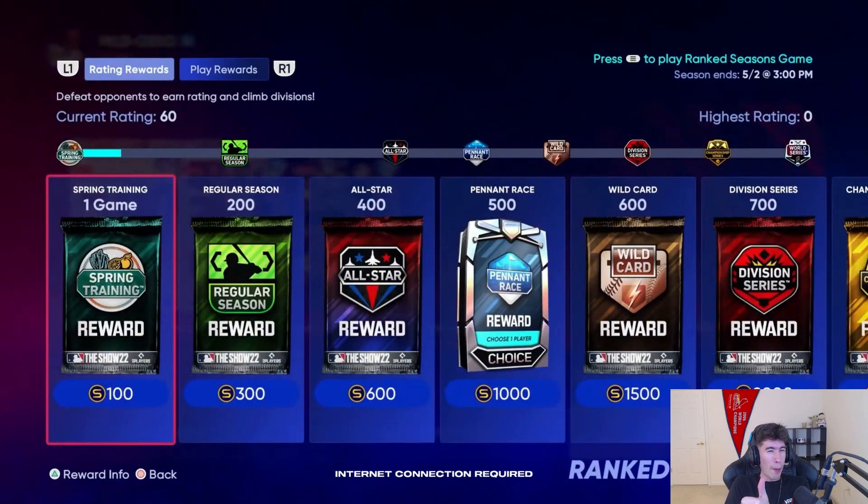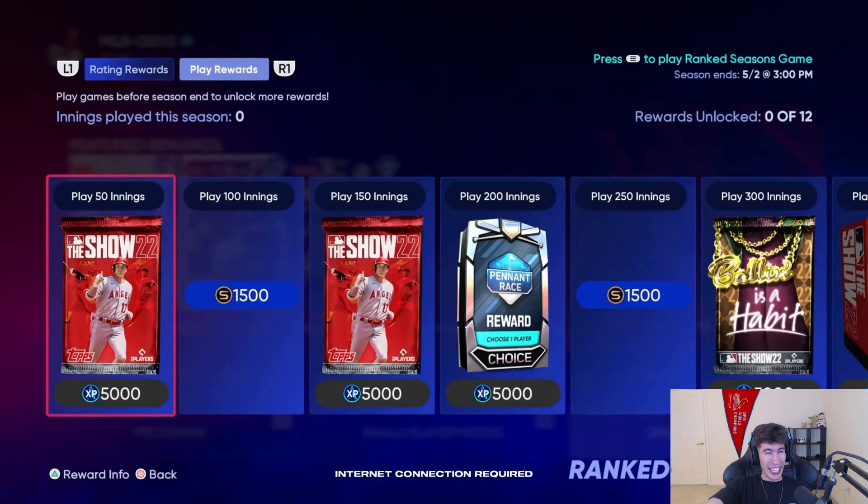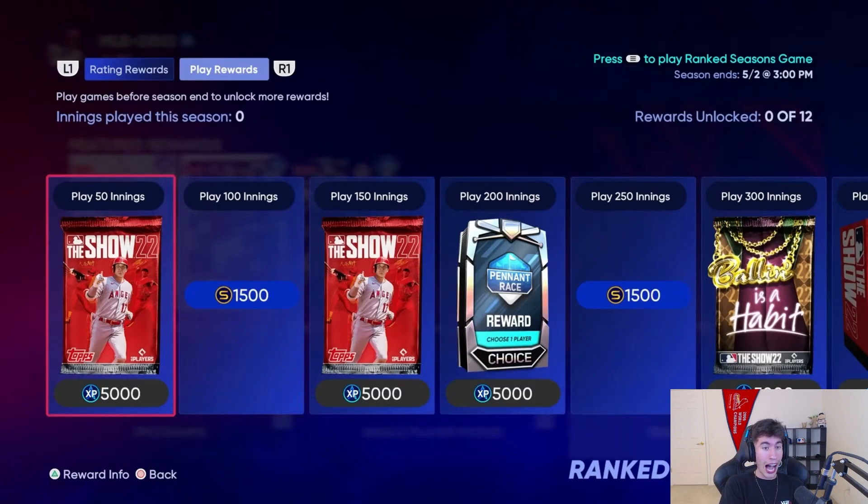Instead of winning games, the Ranked Seasons program is now innings-based: play 50 innings, 100, 150, 200, 300, and you need 400 innings to earn the World Series reward. The developers literally said the reason for this change is because there were so many quits — it was almost impossible to play a full nine-inning game in ranked seasons because everyone was going for wins, and if you got down five or six runs, people quit. This change should hopefully cut down on the amount of quits. That is such a good change.